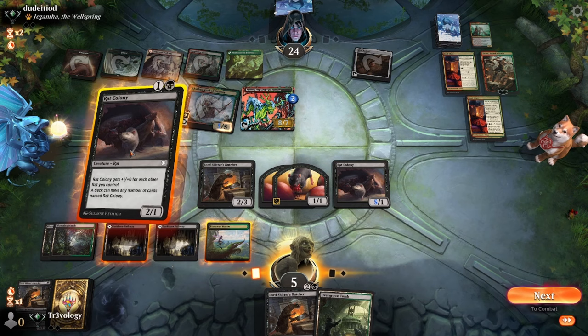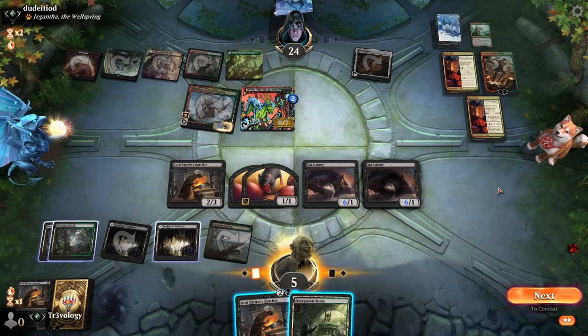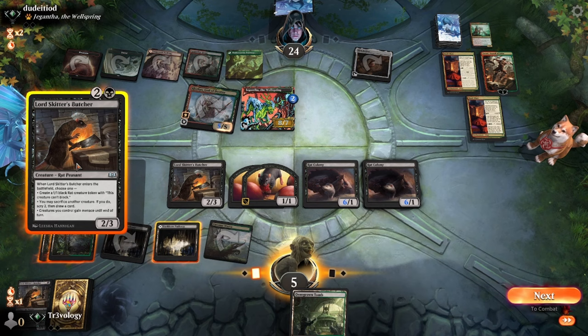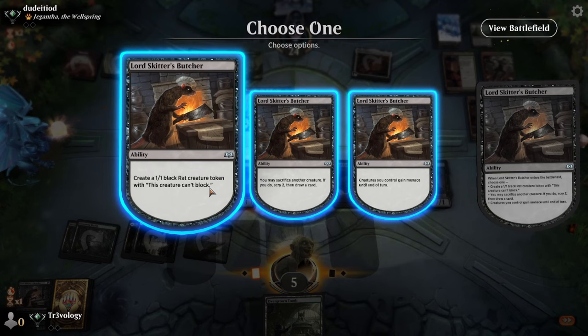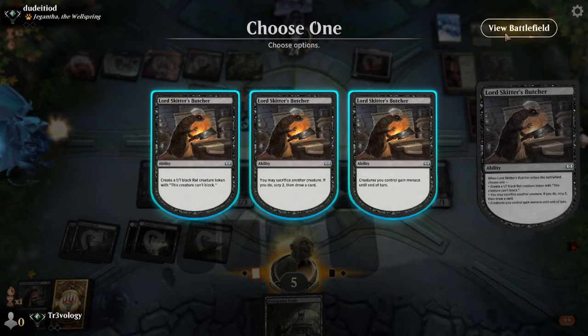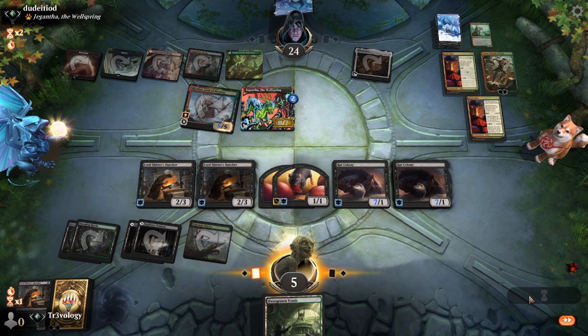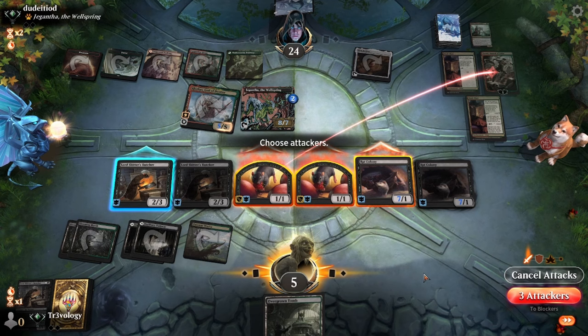Our best line is to start getting aggressive now. They are gaining life off of this. Butcher provides a win condition — if they don't make any good attacks they're at 22. Go menace — it enables us to do some stuff. One of these has menace, let's make the attack. We've got three blockers on the way back.